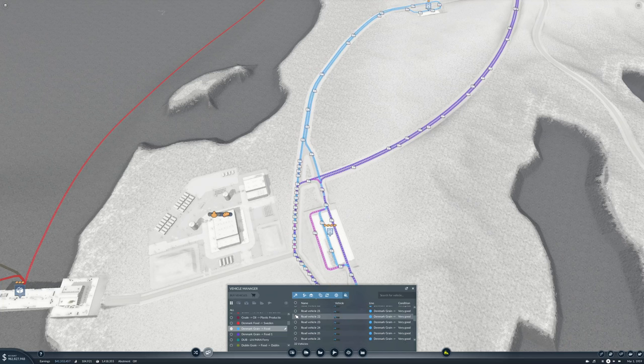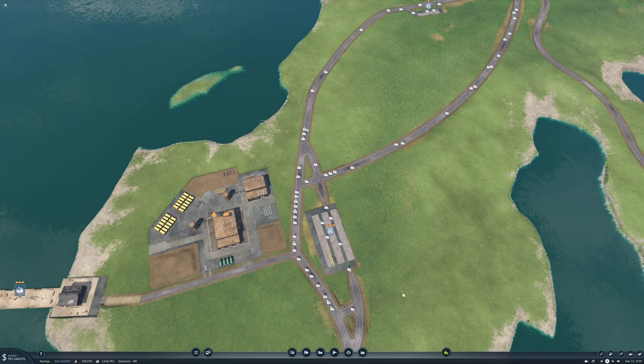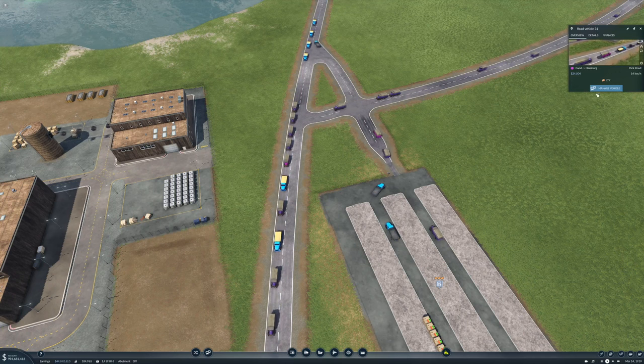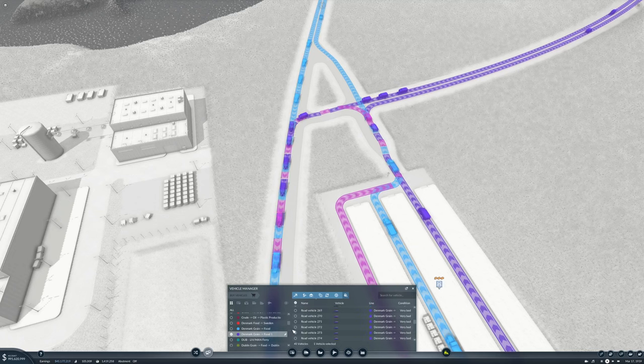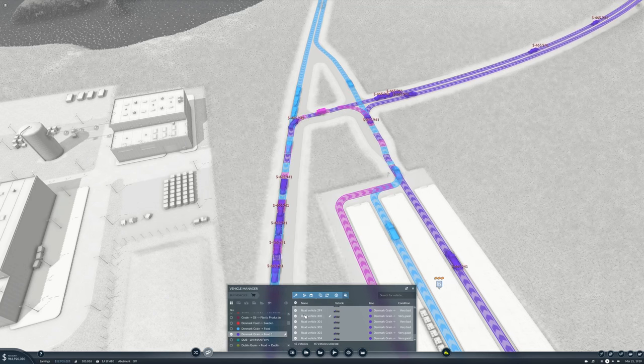I think we'll take off 10. Why do we only have 5 vehicles selected? I feel like I clicked a lot more vehicles than that. That will loosen it up a bit. Food to Hamburg — Benz Topolans, green to food one — let's replace those as well. And we'll sell 15.